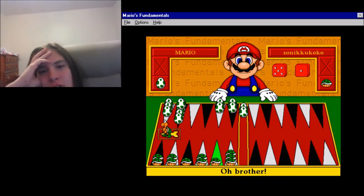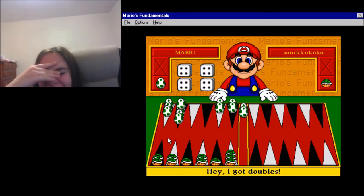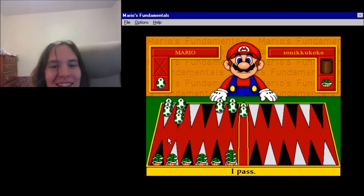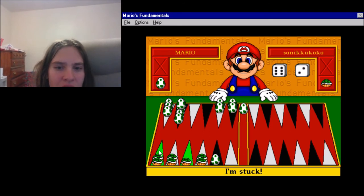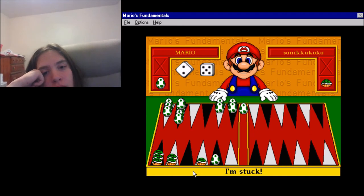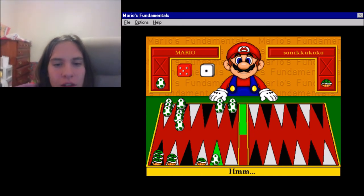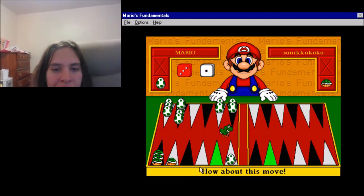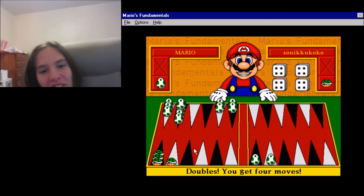A three or a five is the only way for him to get out. This is going a lot better than I expected. I might as well protect this piece. Don't get a four. We're safe. Now it's impossible for any of us to stomp each other. Doubles — you get four moves. I win!